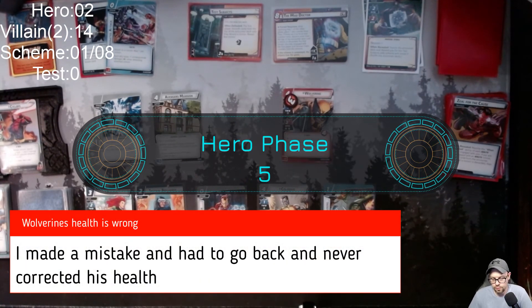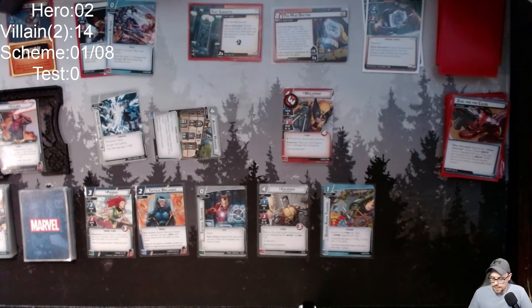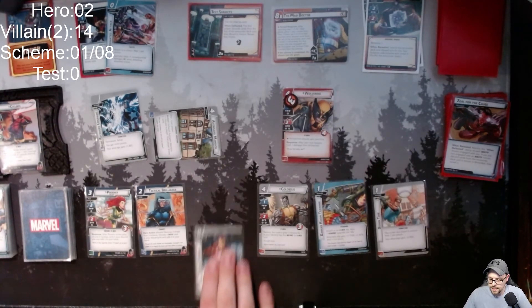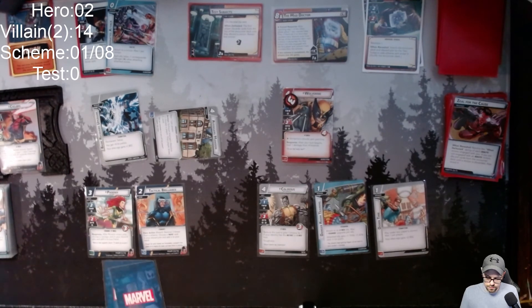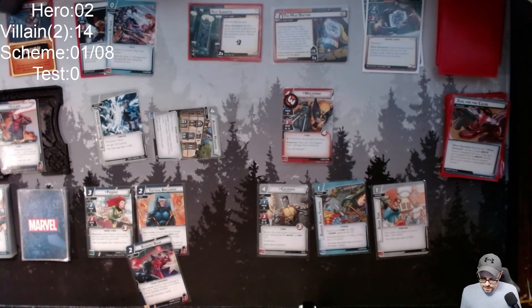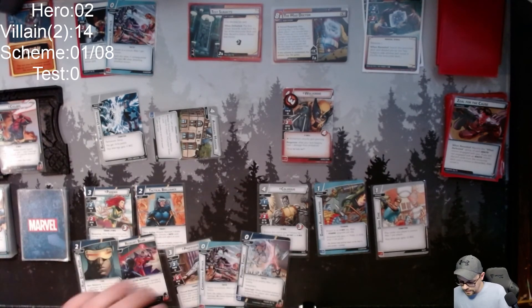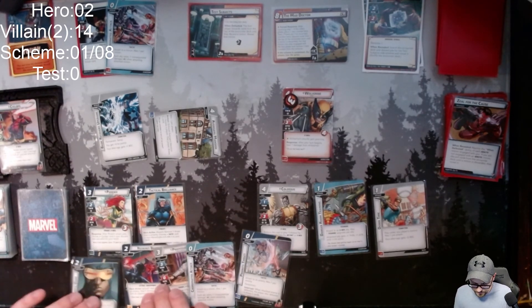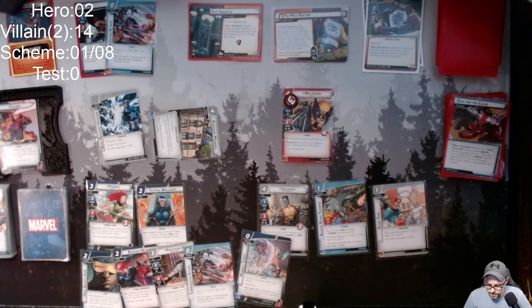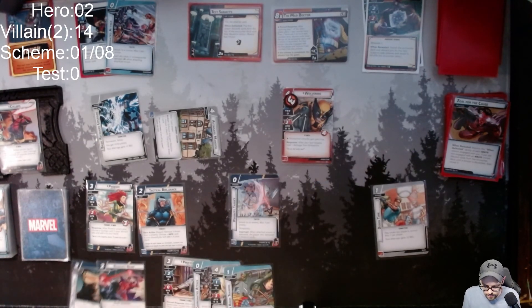I need to start making some moves. First thing — Avengers Mansion gives me Downtime. I'll use Tactical Scanner and that's going to give me five cards. If I play Ruby Quartz Visor and Ricochet Beam, that will do nine damage — I need four cards for that.